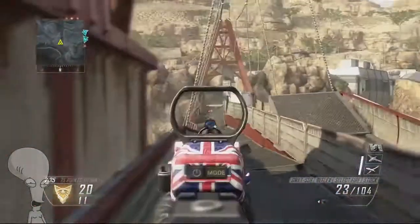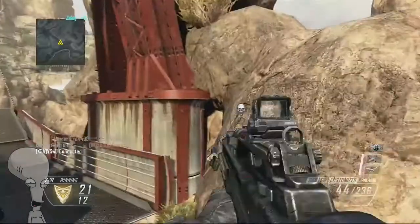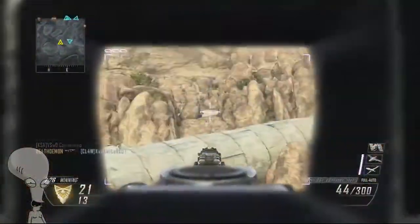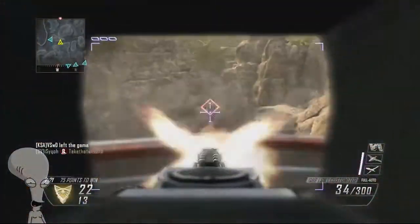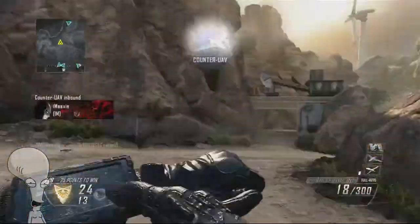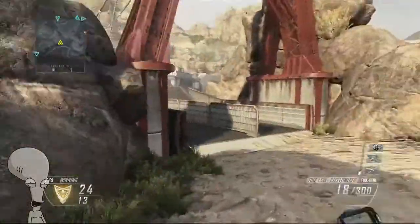The map that I'm playing is Turbine, which is one of the biggest maps in Black Ops 2. In big maps, I usually play with a sniper to snipe enemies across the map. But for this gameplay, I chose to play with an assault rifle, so I have to be more aggressive in order to get more kills and build up my killstreaks. There are a lot of people hanging out near their respawn, so I have to rush them.